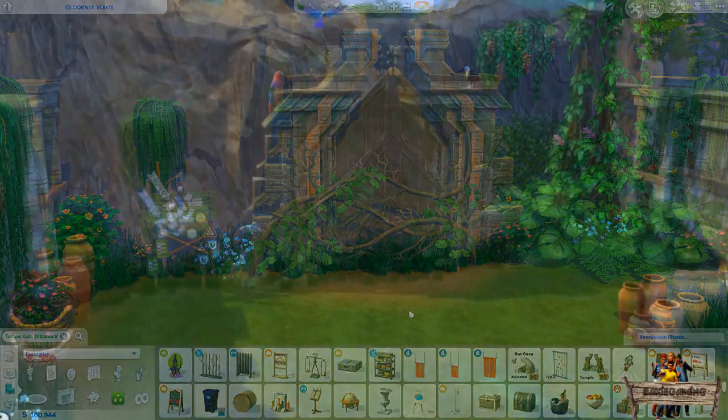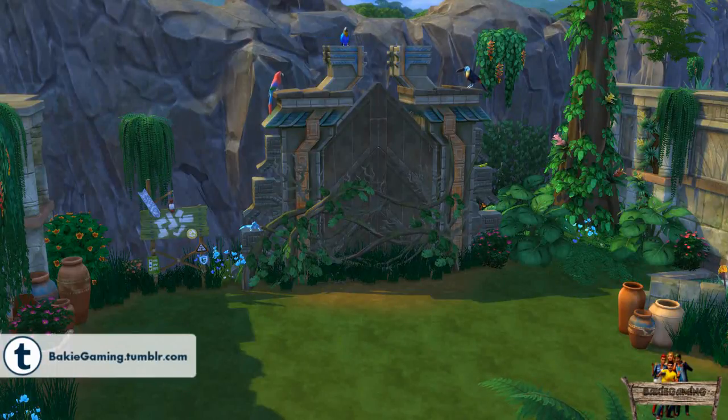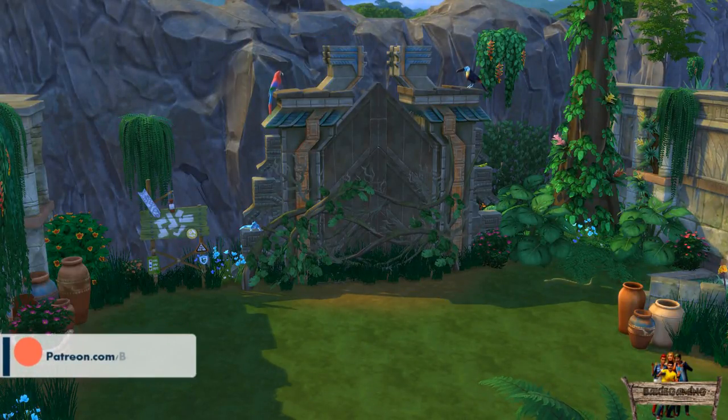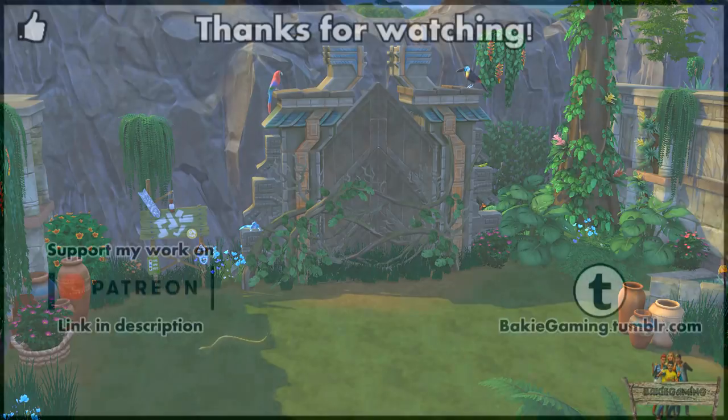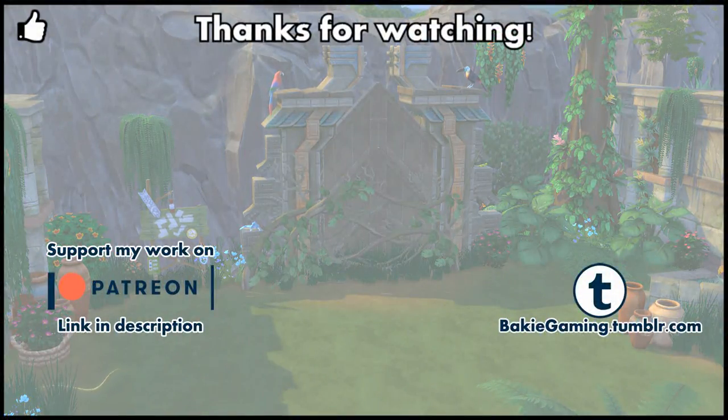Be sure to check back later on my channel for some nice animals to place on top of the temple gate entrance, and don't forget to take a look at the walkthrough grass mods to hide the darker line at the bottom and to decorate around it. Give this video a thumbs up if you like this mod and share it so more people will be able to find it. A download link can be found down below in the description. If you don't want to miss any future custom content videos, tutorials, or The Sims 4 Effect Player episodes, then please subscribe and hope to see you back again here on Buggy Gaming.